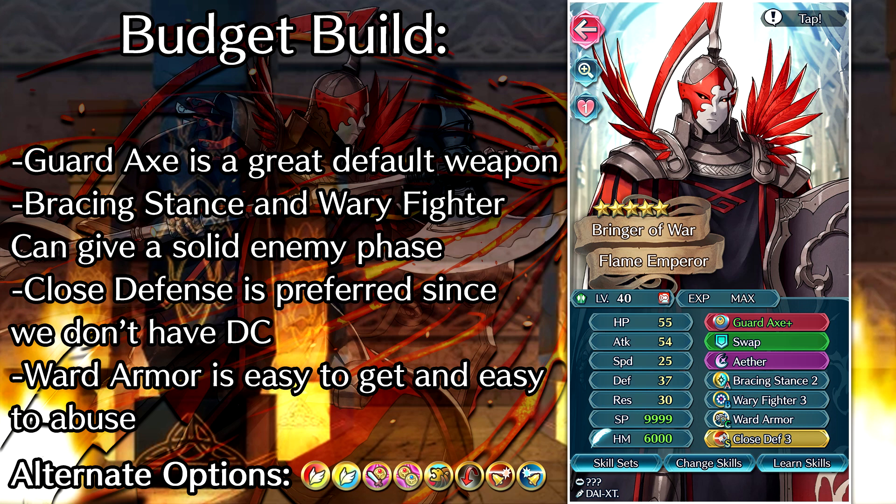In the A slot, you can keep Bracing Stance if you want, but there are just so many other options. Fury 3 could work as well. The Bond skills are not too shabby, and they're all free to play — good for a bait unit, of course. And there's also the Brazen skills, like Brazen Attack and Defense, which you can get from Ares. Or even Brazen Defense and Res, which I think was Mail Khanna — I'll have to double check, but I'm pretty sure that Brazen Defense and Res is also free to play. But since this is a budget build, Bracing Stance 2 is just good enough to get by, so you can feel free to keep it.